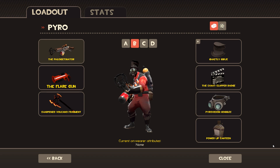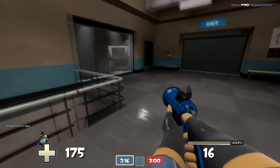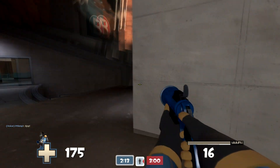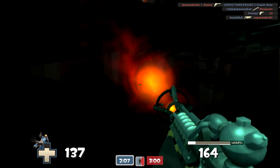Hey everybody, this is xxx pyro god xxx 420 xxx here, and I'm bringing you a pyro commentary. I'm gonna be showing you how to get mad kills with the pyro. I'm using the Phlogistinator, the flare gun, and the Sharpened Volcano Fragment.